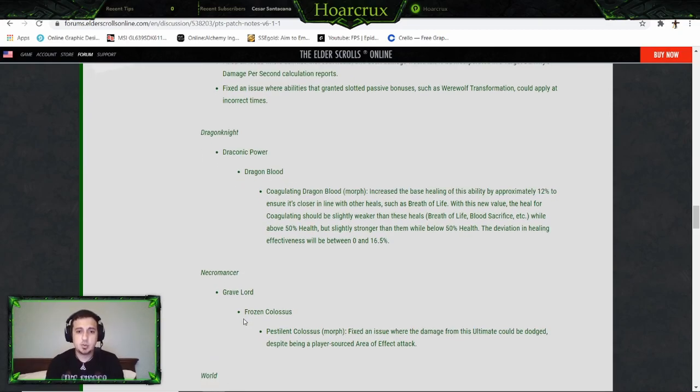Dragon Knight — Coagulating Blood: they increased the base ceiling of this ability by 12%, to ensure it's closer in line with other heals such as Breath of Life. With this new value, it's a little bit weaker above 50% health and stronger than those heals when you're below 50%.